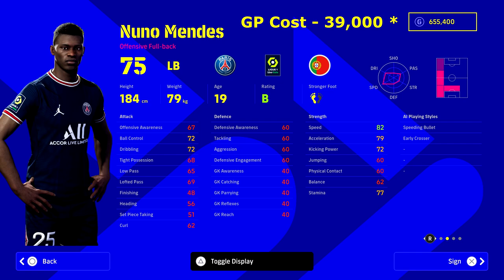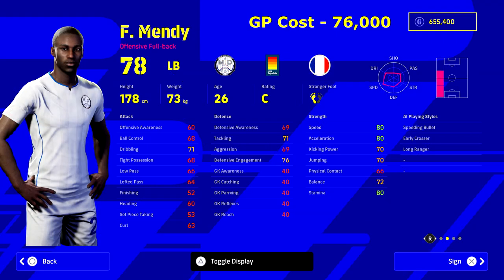He's also got true passing and fighting spirit — a guy to really keep an eye on. My pick for best left back if you're building a mid-tier to near god-squad team is Nuno Mendes from PSG. He's 19 years old, so pair him with a young coach like Arteta or Southgate for bonus XP. His base stats include 82 speed and 79-80 acceleration. He can play CB, left back, and left mid. With Speeding Bullet and Early Crosser as his playing style, and good ball control and dribbling, training him up will push his main stats into the mid-80s — he's an absolute unit.